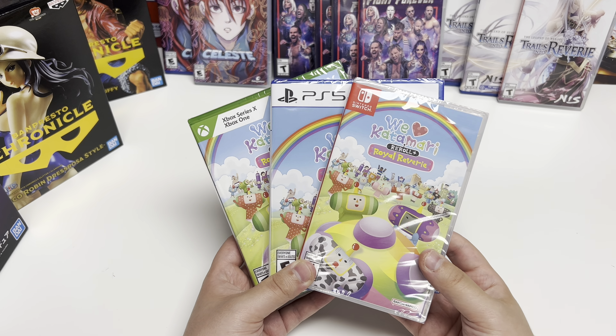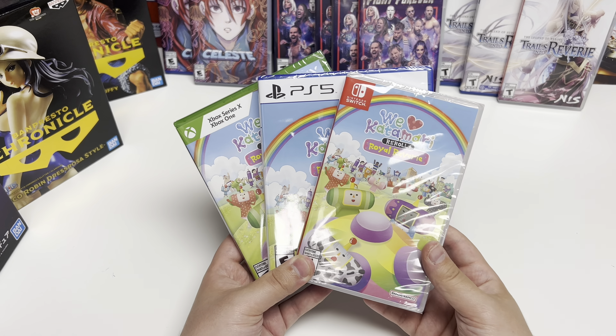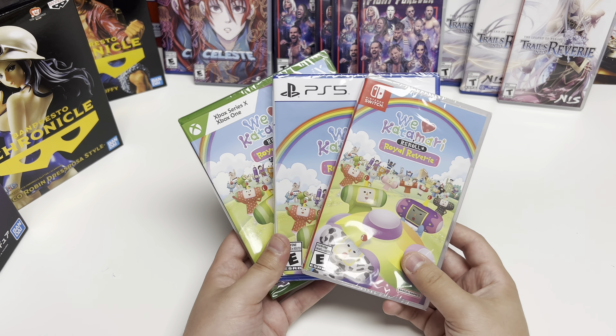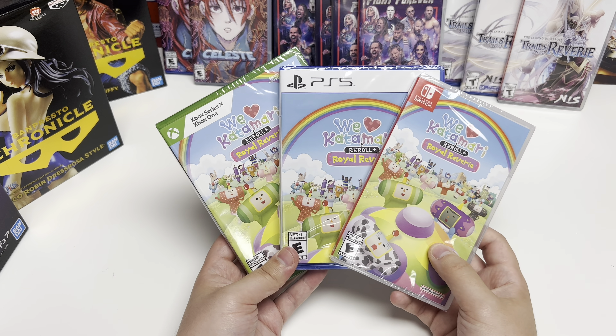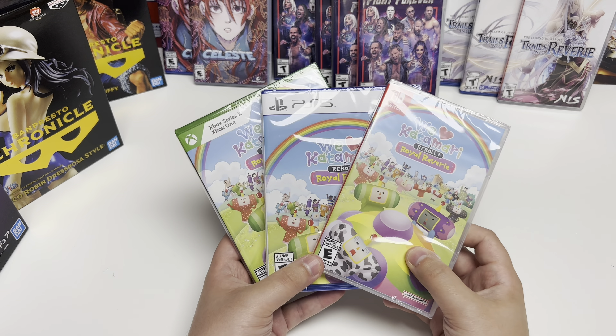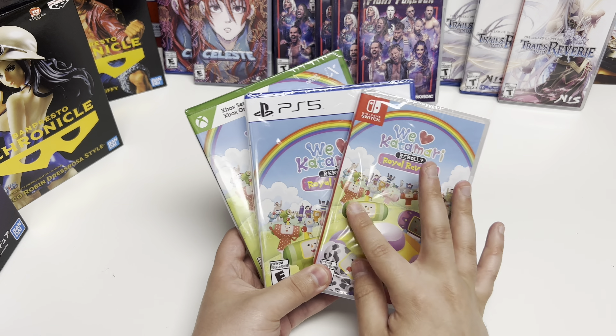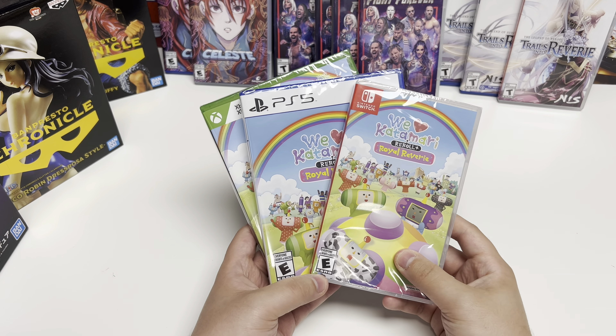Hey guys, welcome back to another unboxing video with Poppin Games. Today we are doing We Love Katamari Re-Roll Plus Royal Reverie for the Nintendo Switch, the PS5, the Xbox Series X, and the PS4. This is a Bandai Namco game — you can see all the little princes on the cover. It is rated E for Everyone.